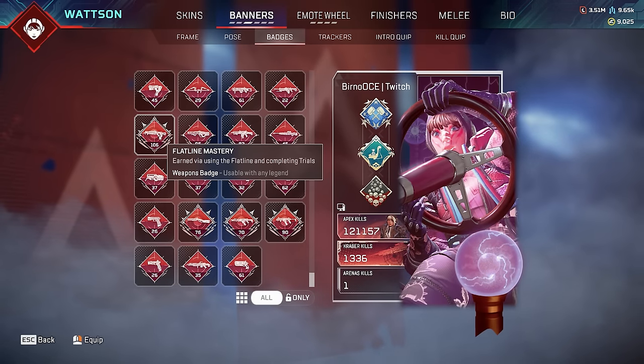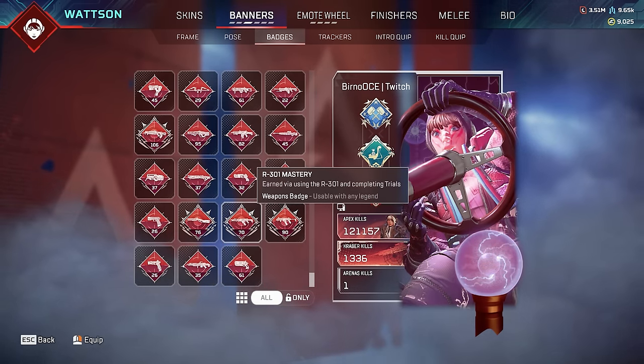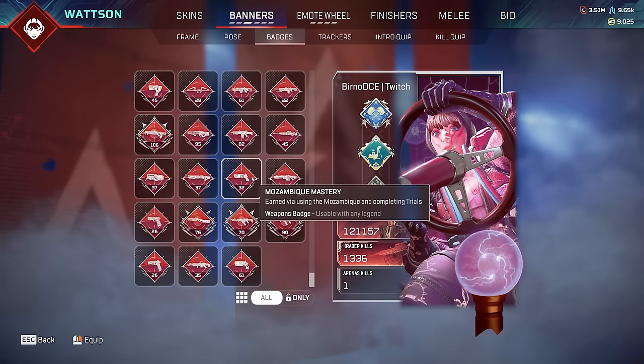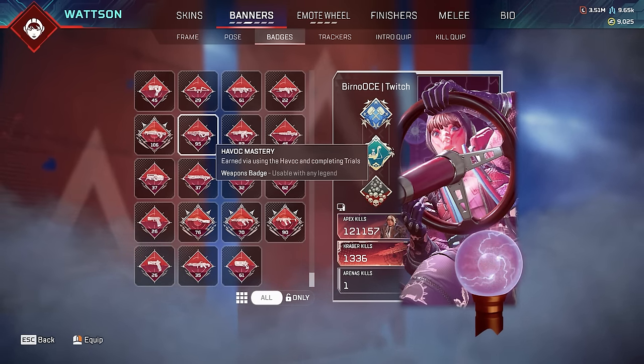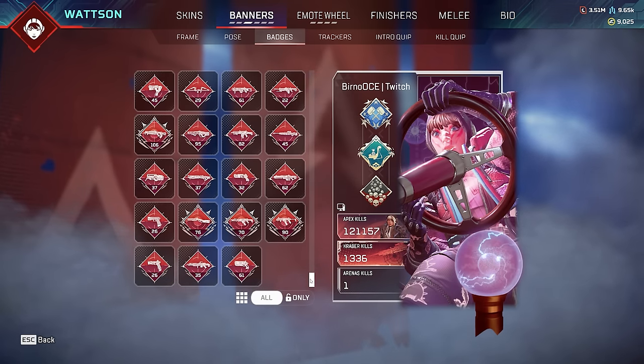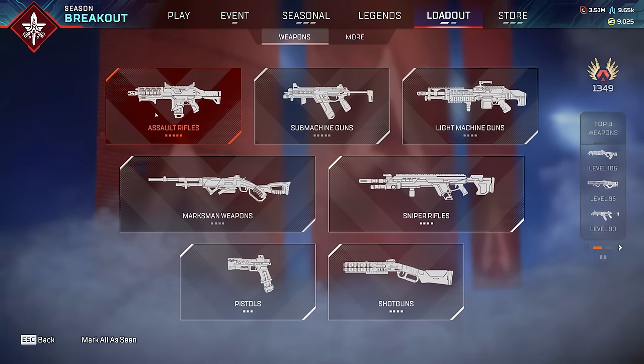Some pretty high level weapon trackers - the Flatline is my favorite at level 106, my baby of a weapon. The R-301 is level 70, Mozambique level 32, Kraber level 45, Hemlock 82, Havoc 92, Wingman 61. Bring the Wingman back to floor loot, please. Talking about weapons, I'll show you all my individual kills on every weapon and all the skins for them at the end of the video, so hang around until then.